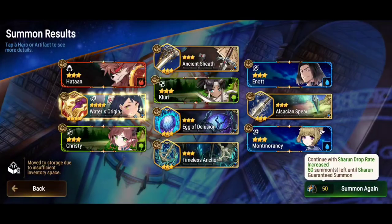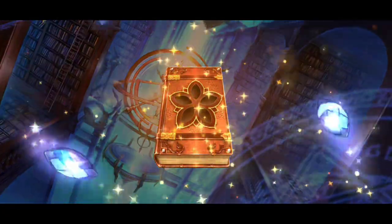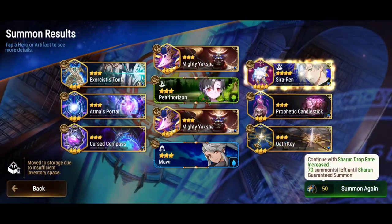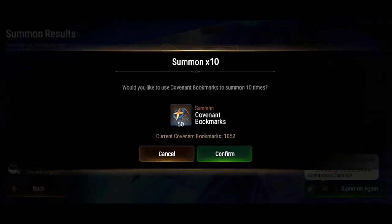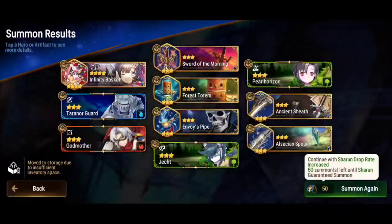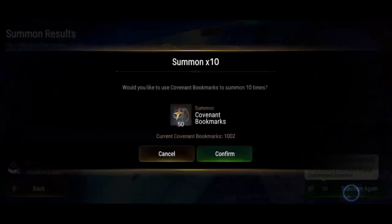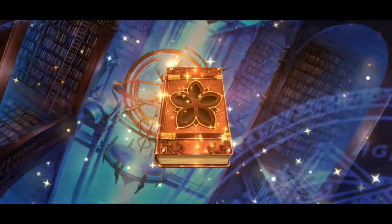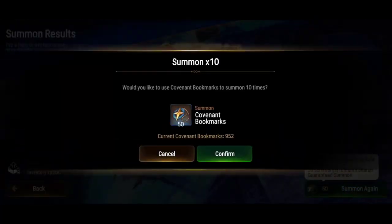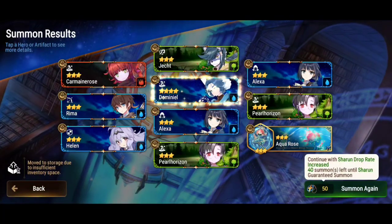Usually limited heroes are very good — they're OP. Maybe not all of them, but at least you can usually use these heroes in multiple places in the game, in multiple different playstyles. It's not gonna be so specific. So yes, usually limited heroes are pretty dang good. You should definitely be saving your Covenant bookmarks, especially if you're low. If you're low, it's not even a question — just save your bookmarks. We don't know her skill set yet, but it should be pretty good.